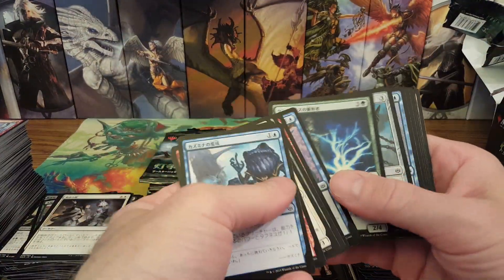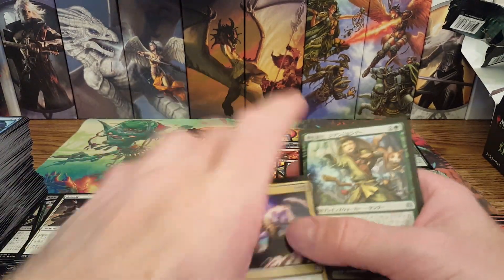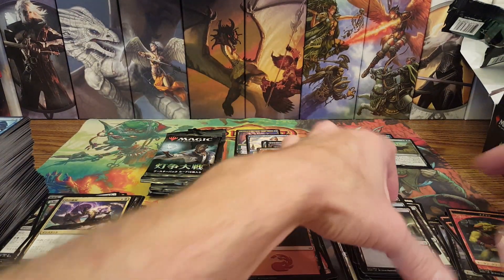Looking for a Karn — I haven't gotten an alternate Karn yet. A foil alternate Karn can be upwards of two or three hundred dollars — super expensive. There's the Yangu alternate and we all live in a blue submarine... no.